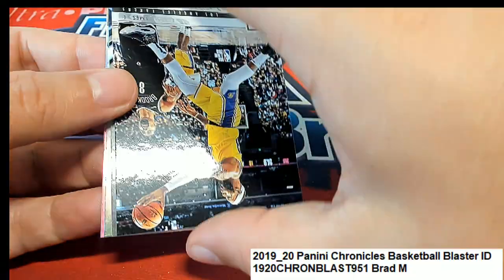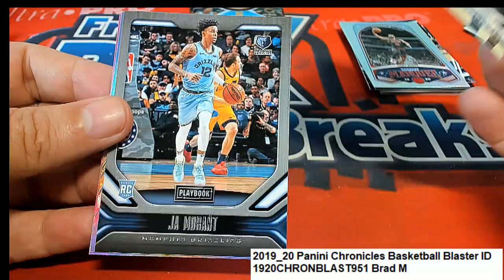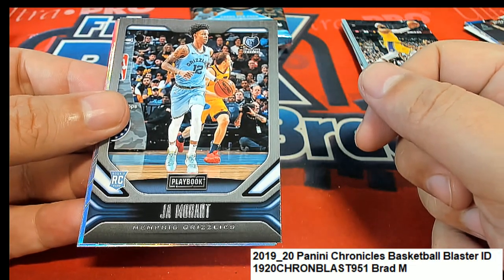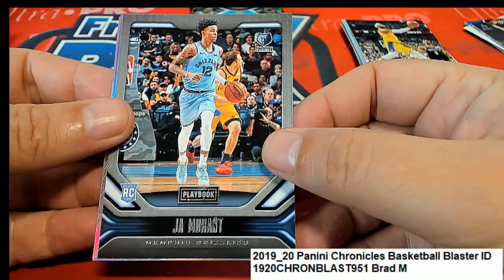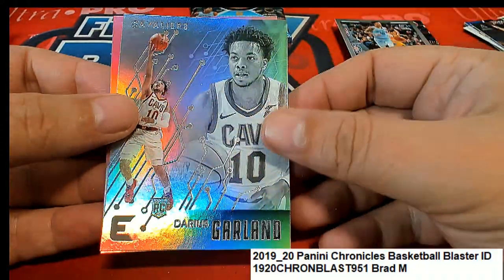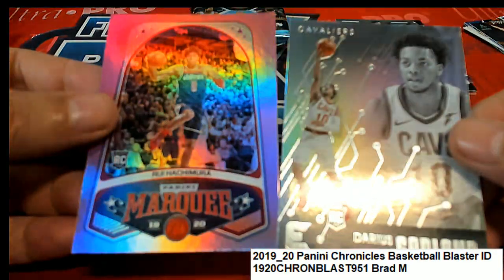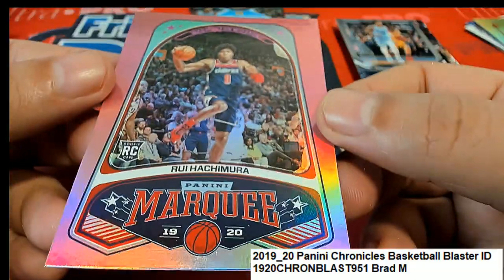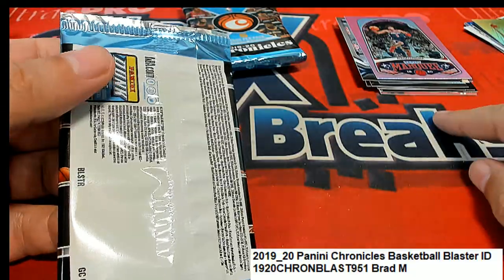Seeing a lot of Kobe Whites coming out. Another LeBron. Nice Morant rookie. Cool. Way to go, Brad — nice Morant. That's a great rookie card to have. We got LeBron, a Morant, a Williamson. These two are both pretty good too — Garland's not bad. This is a pink variant. We see all the ones getting top loaded — these are all getting top loaded.